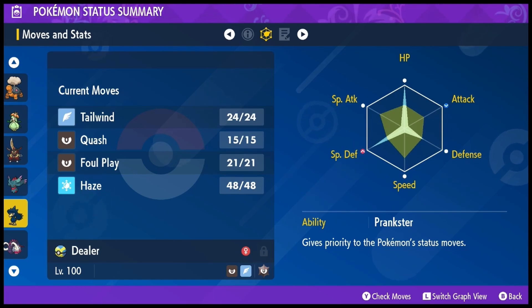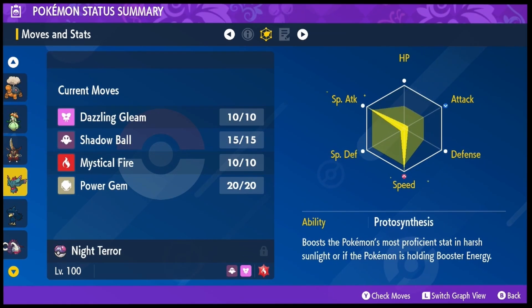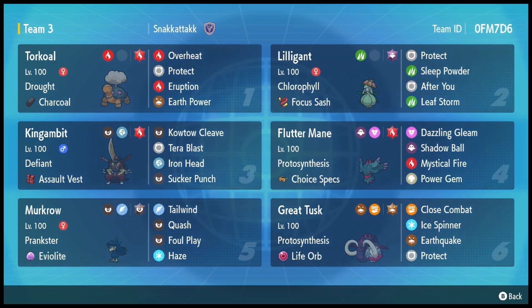Honestly, if I had to think about one or two things to change on the team, I'd say swapping out Murkrow for Talonflame isn't that bad, and swapping out King Gambit for another Pokemon could work out pretty well. But for now this is the team I'm going to be testing with in the next few videos. This is a sun offense team and I'm going to leave this rental team up until the end of series two, which I think is another two weeks, and then it'll go down.